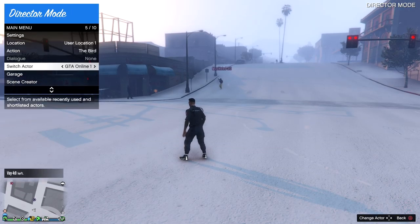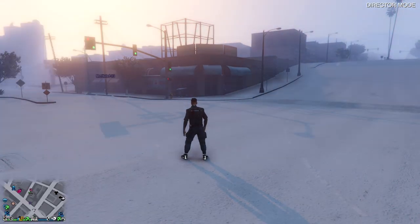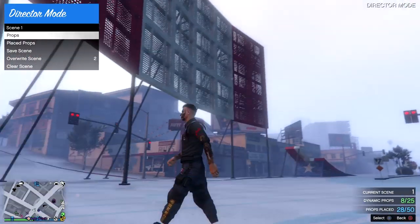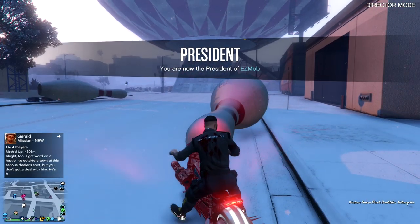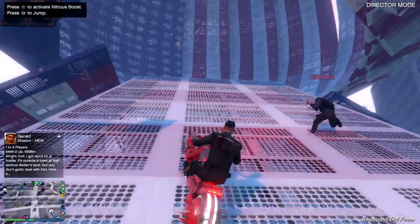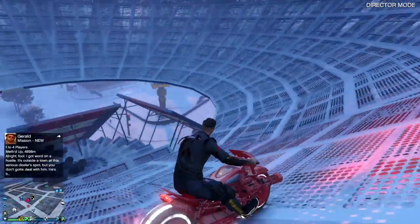Once I spawn, I want to load up the scene nice and easy without players messing it up — that's the reason you want god mode on, because you've got players shooting at you like that. I'm going to open up the DM menu and go straight to scene creator. He can shoot at me all he wants, that does not matter. I'm going to load up scene one since we're on scene two right now, and you should see everything just pop up. These props are solidified since they weren't interacted with by players while being made.